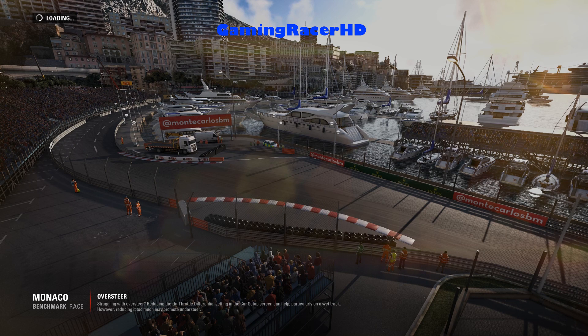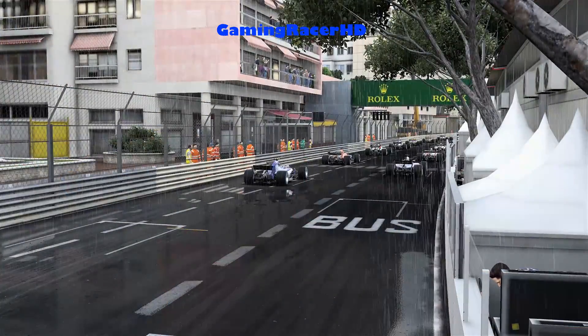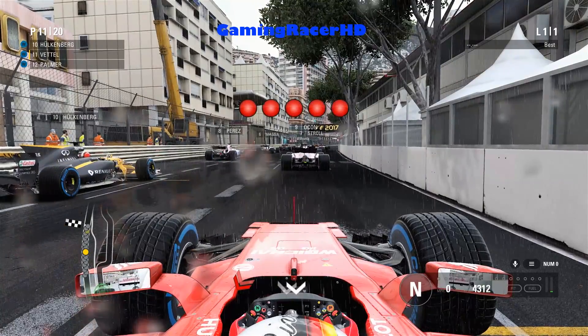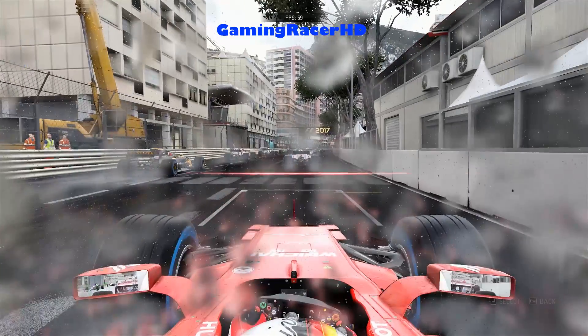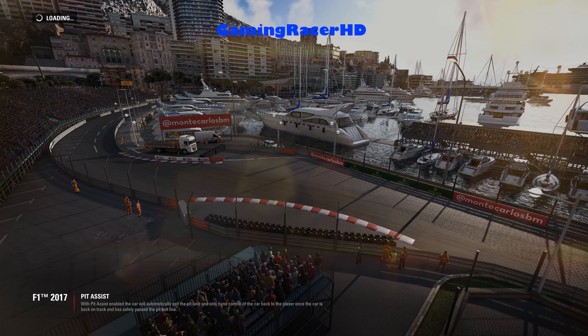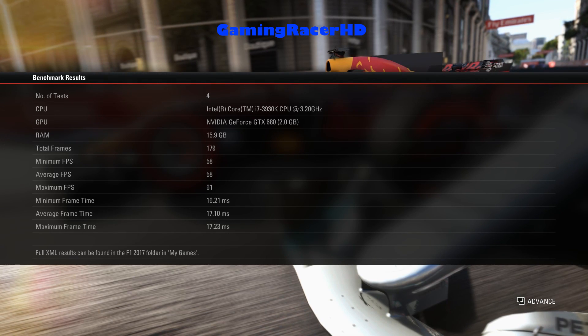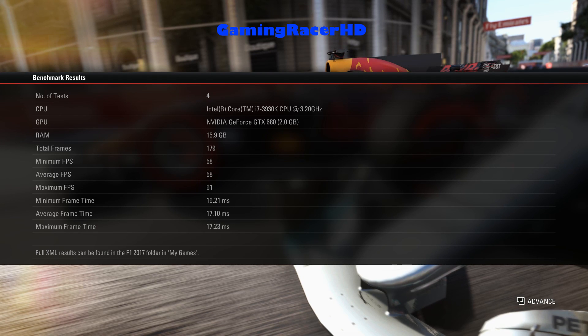Let's see what happens — that should end the benchmark mode. It's continuing. Doesn't seem I can cancel either, which is a bit annoying. Actually I can — quick to main menu, there we go. Hopefully it gives us a breakdown of our FPS. We're using a 3930K CPU, GTX 680, 16GB of RAM. Total frames: 179. Minimum FPS: 58. Average: 58. Maximum: 61. That was pretty good. Number of tests: 4, so I think it replays until you cancel out of it.